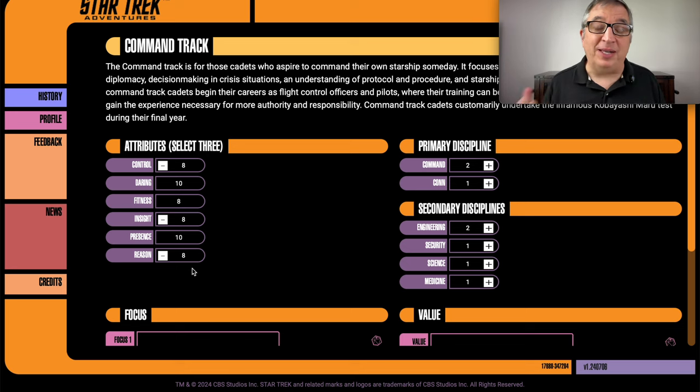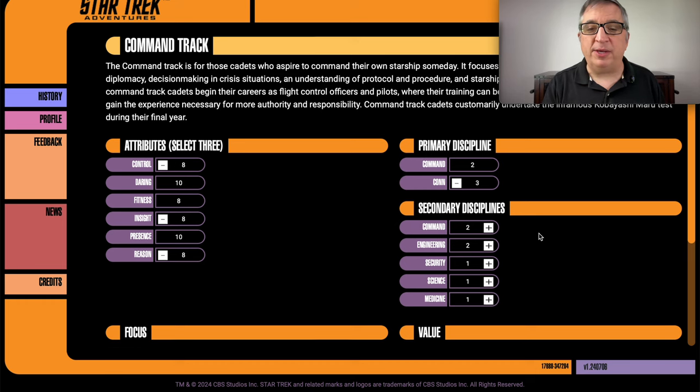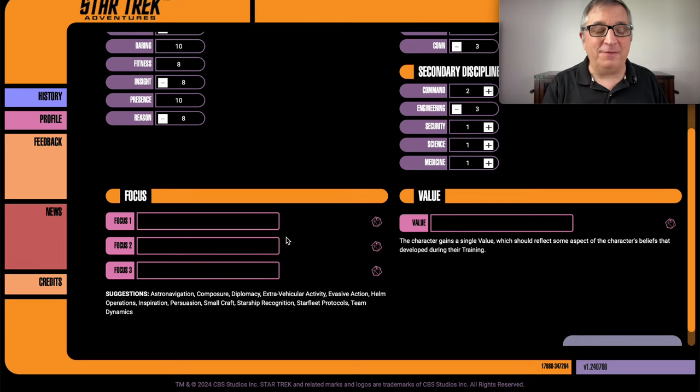I imagine he's in a situation where lots of other people grew up around starships and he didn't, so I'm picking con — and that's a plus two jump because it's the primary. Tough call between command and engineering, but I said he came up through the engineering background. So even though my intent for him is to have the highest command, right now his highest is both con and engineering.